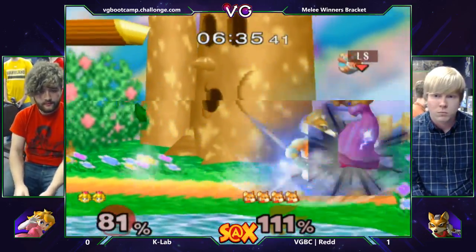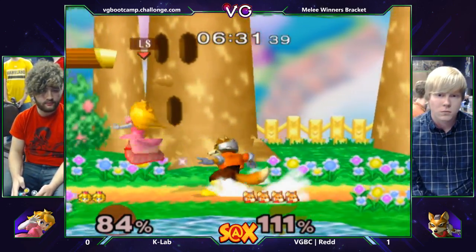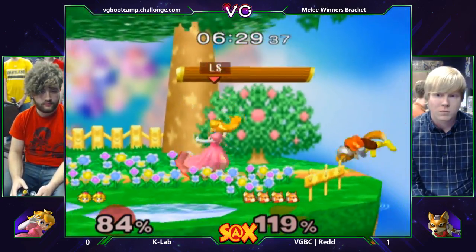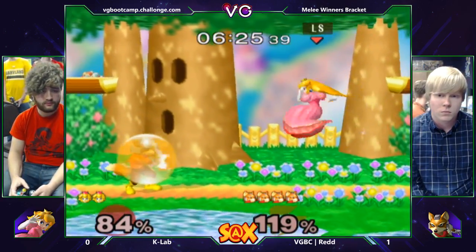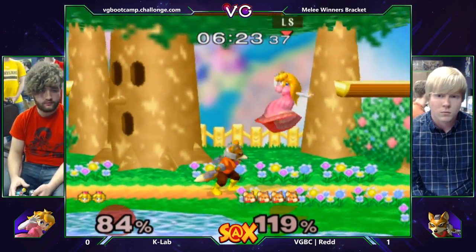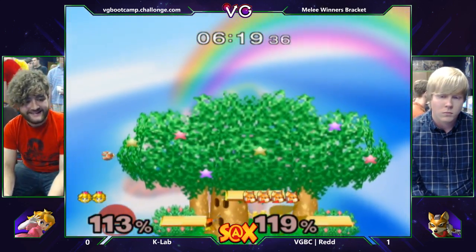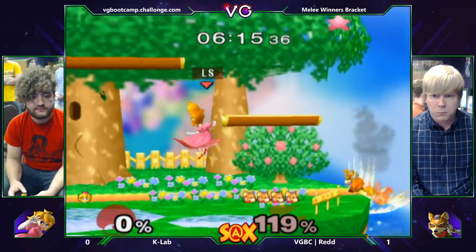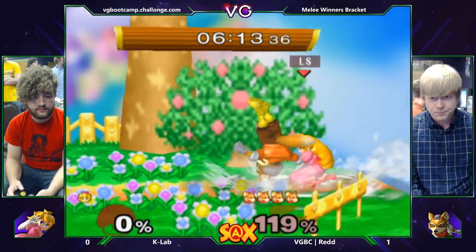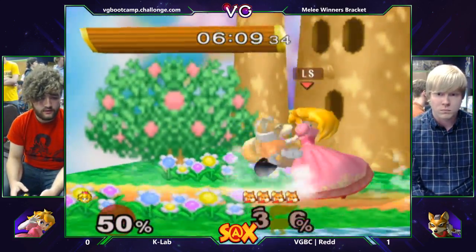I think he probably banned Fountain. He's holding in and he messes up the away shine — finally. Good power shield, good tech. Red is staying patient, waiting for his next opportunity to go in. I like his neutral game — it's a very safe neutral game, but as soon as he gets in the combos are amazing. His shield was tiny there too — he's like, I know you're going to hit my shield and I'm going to punish you for it. Very nice combo.